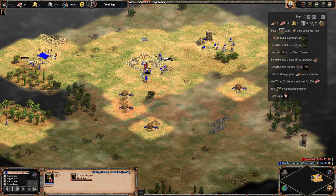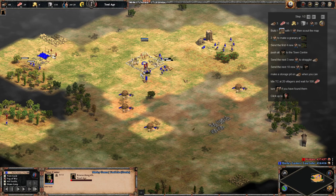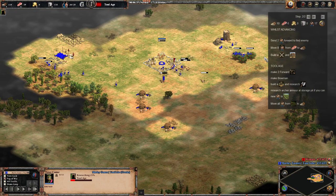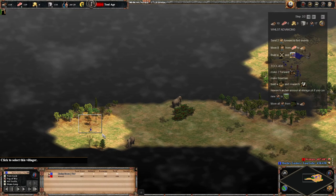Once we've clicked up to Tool age, we need to send eight villagers from food over to wood, so we'll have a total of eleven on wood. We're also going to take a couple of villagers and send them forward to find the enemy — the scout is going off to do that as well — and then we sent another one forward.